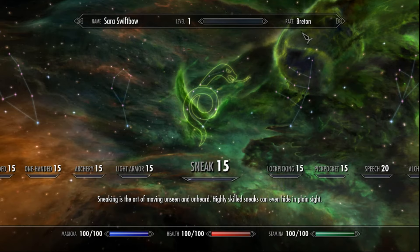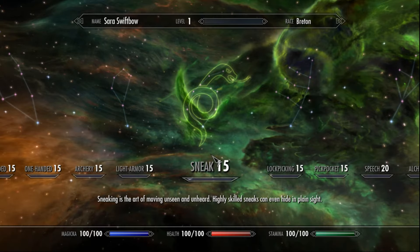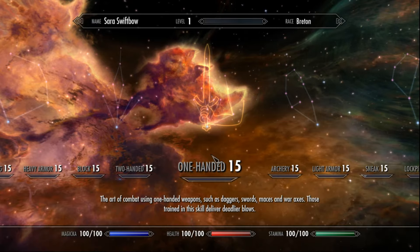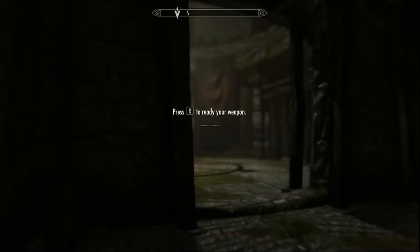I will show you how to max that out as we go through the playthrough. Our Sneak is at 15 and we're hoping for a target of 20. One-Handed should be approximately 20, and we will get one point in lockpicking and hopefully a point in archery.